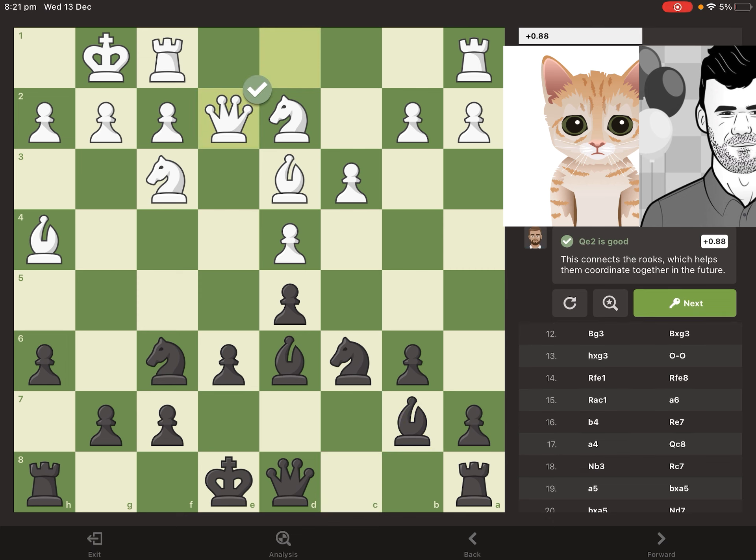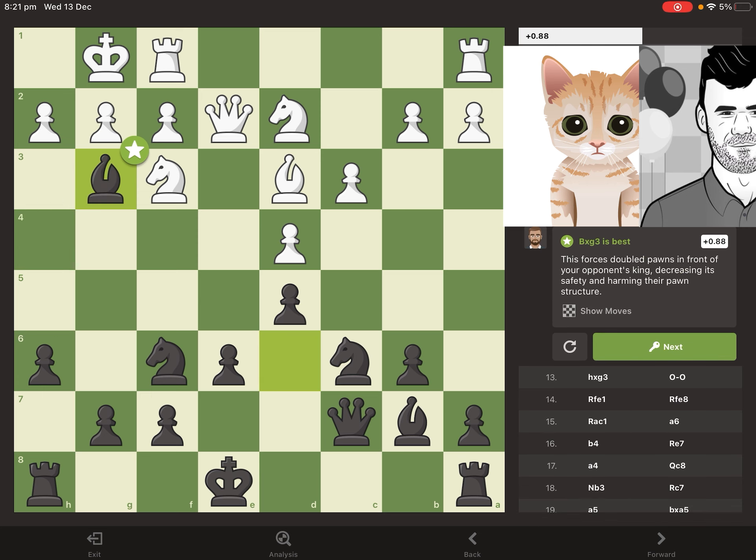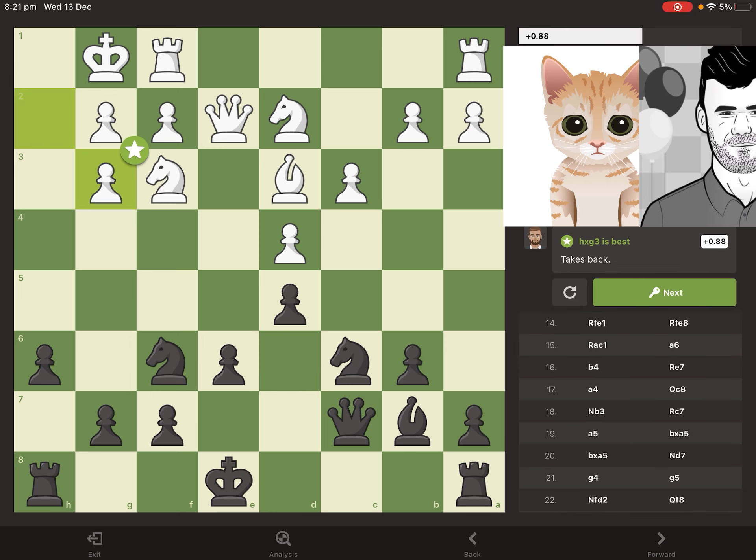White hasn't committed to trading off the bishop just yet because it's currently pinning that knight. But instead of trading for the knight, white actually decides to trade off that bishop for black's bishop, which isn't such a bad idea — it leaves black without any pieces other than the knights that control the dark squares, and black's pawns are already fixed on light squares, so it actually makes a lot of sense.